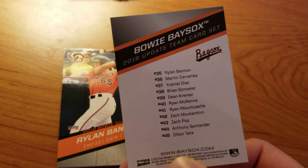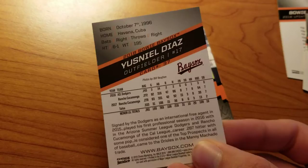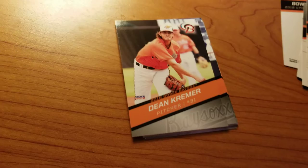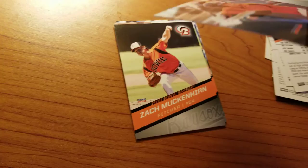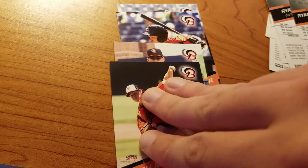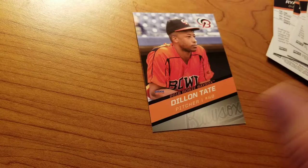Let's do the update pack for 2018 here. You actually get a list on the back. Ryland Bannon. Martin Cervanca — wasn't he in the last one though? Yisnil Diaz. Brian Gonzalez. Dean Kremmer. Ryan McKenna. Ryan Mountcastle. Zach Muckenhearn. Zach Popp. Anthony Santander. Dylan Tate. A lot of recognizable names in that, actually.